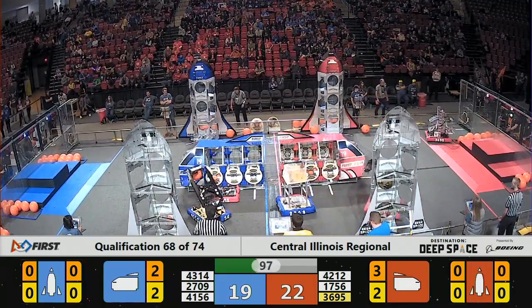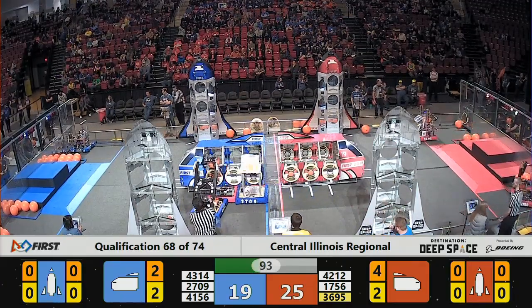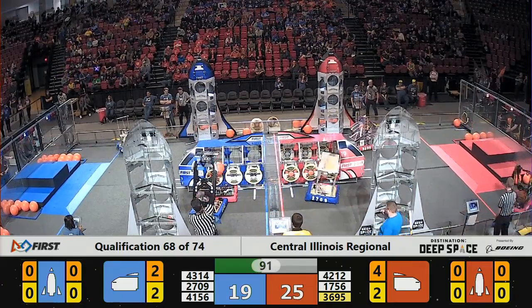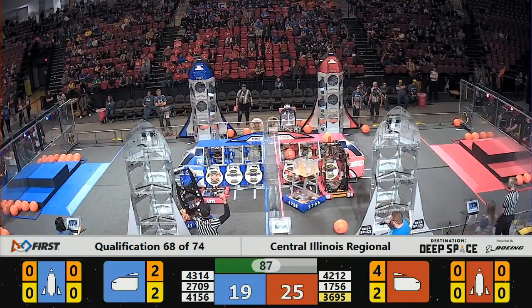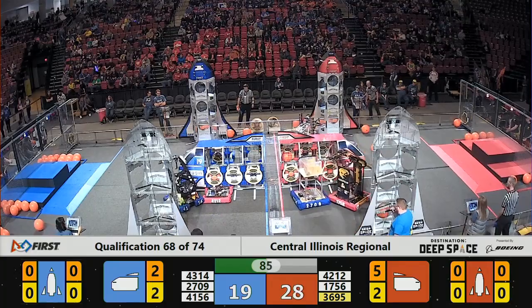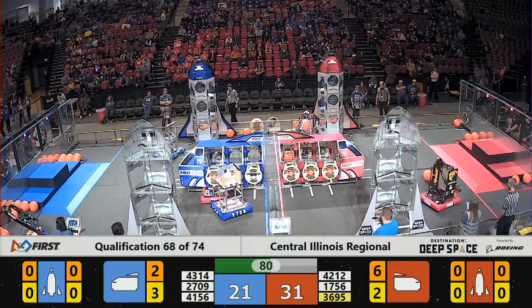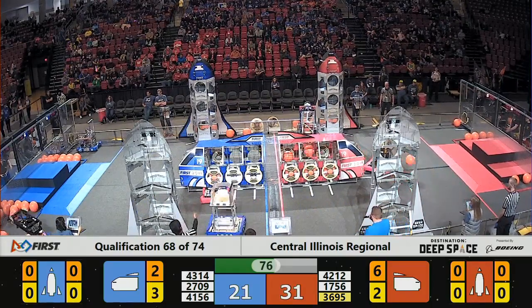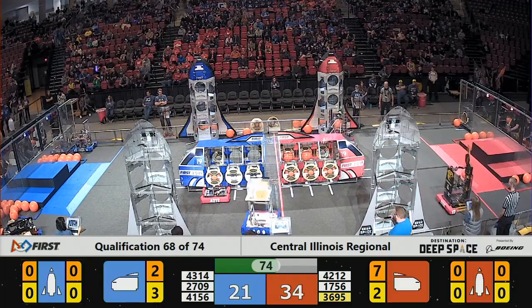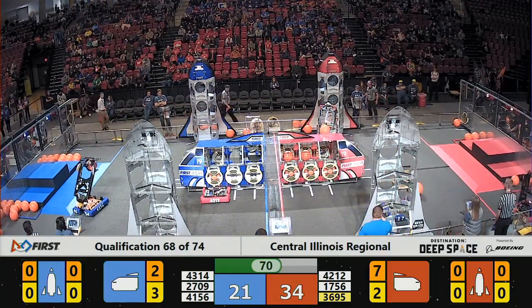On our blue alliance side of the field, Techno Ferrets parking themselves right in front of the blue alliance cargo ship. This strategy working for them — their robot no higher than the bumpers. A slight ridge exists underneath the cargo ship that allows them to park right underneath that ridge and get firmly in the way of the blue alliance. A very simple strategy on behalf of the Techno Ferrets that is working very well.